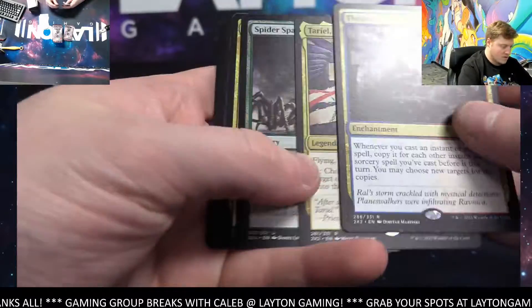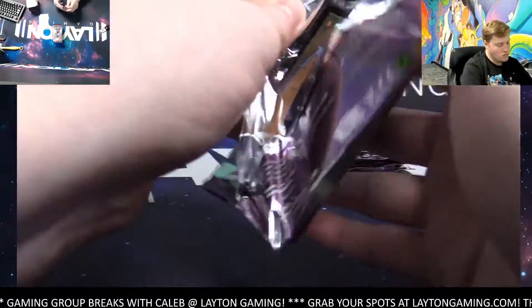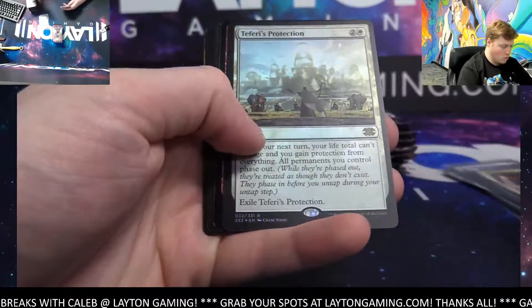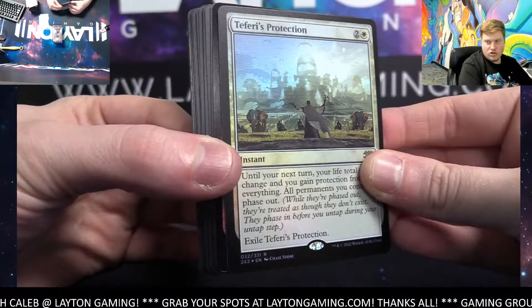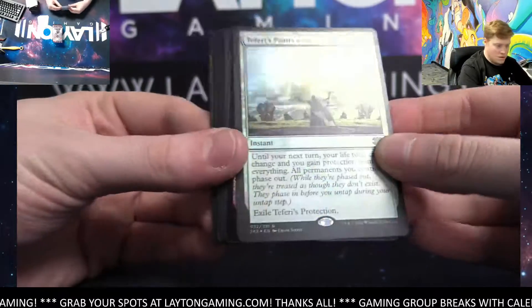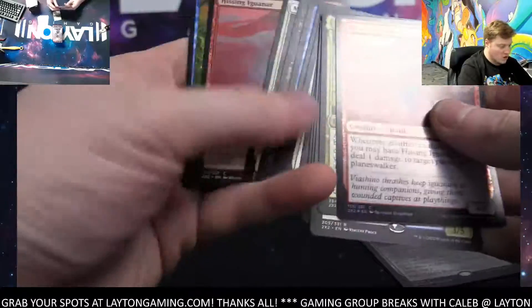Reckoner of Souls for red. Wow — foil Teferi's Protection white! Congrats, big card there, nice one Lane, there you go Lane, very nice. Mimeoplasm, Dragskull Reaver — great hit there man, awesome one.